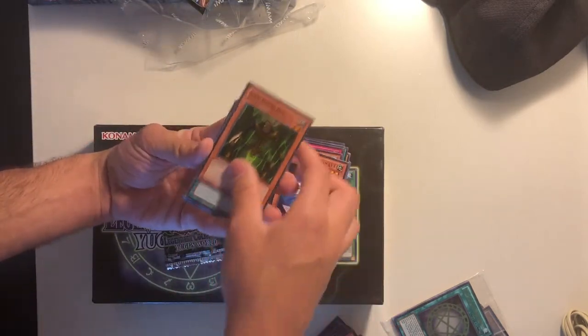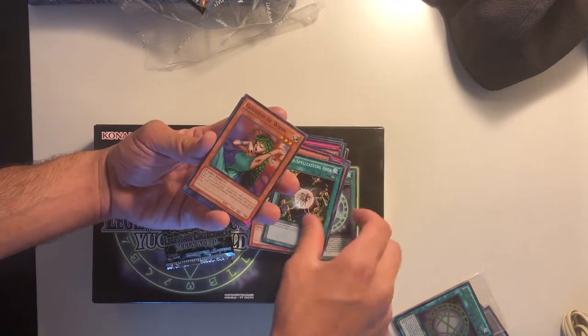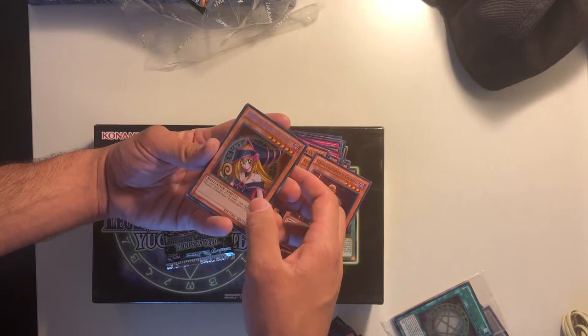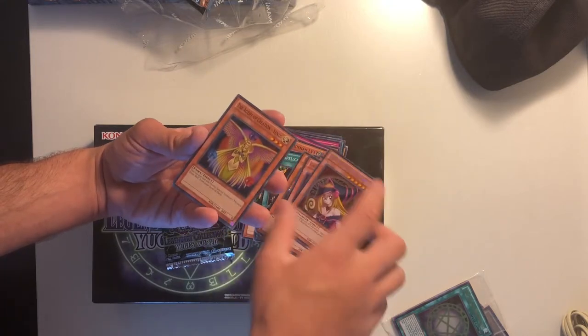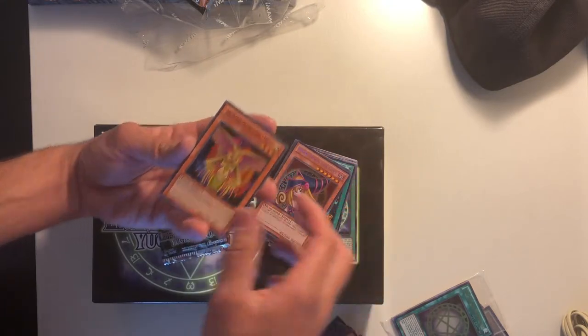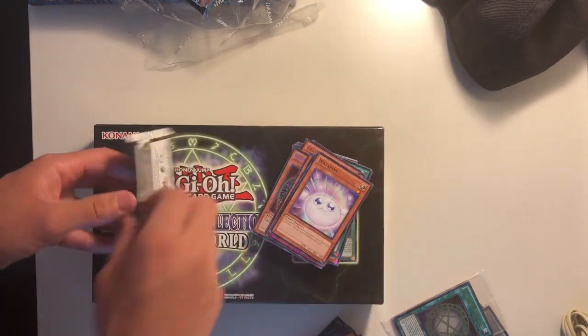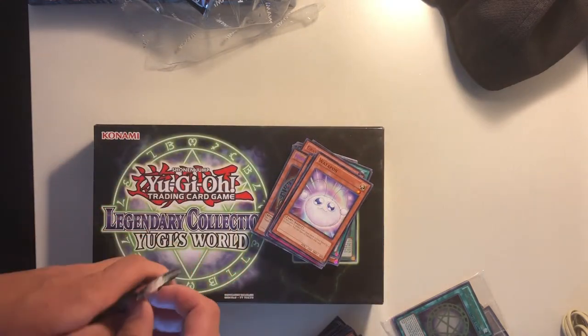We have Man-Eater Bug, Spellcasting Circle, Goddess of Whim, DD Scout Plane, Gravekeeper's Guard, Dark Magician Girl — I think that's actually worth a little bit but not what I want to pull — Agent of Creation Venus, Penalty Game, and Waterdragon. Last pack — I would love to pull something great here.